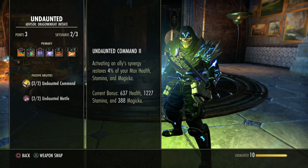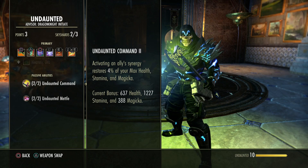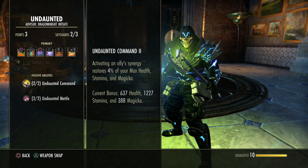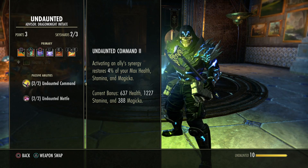Every single synergy in the game, no matter what it is, every single player can take. Some of them depend on positioning, but every single player can take them. The trick is, every single different synergy has a 20 second cooldown once you have taken it.